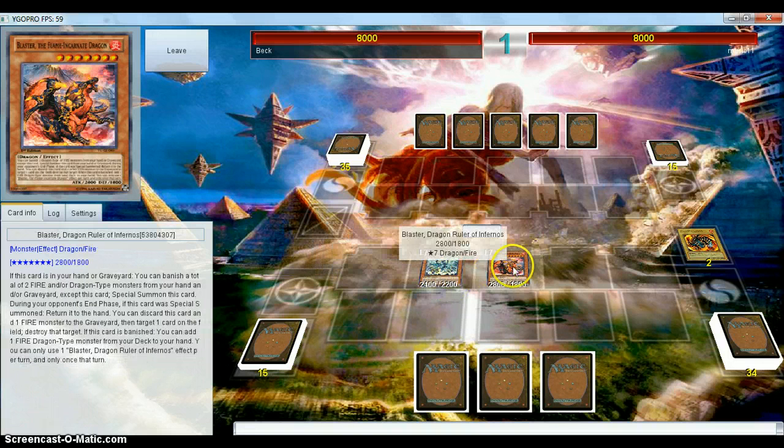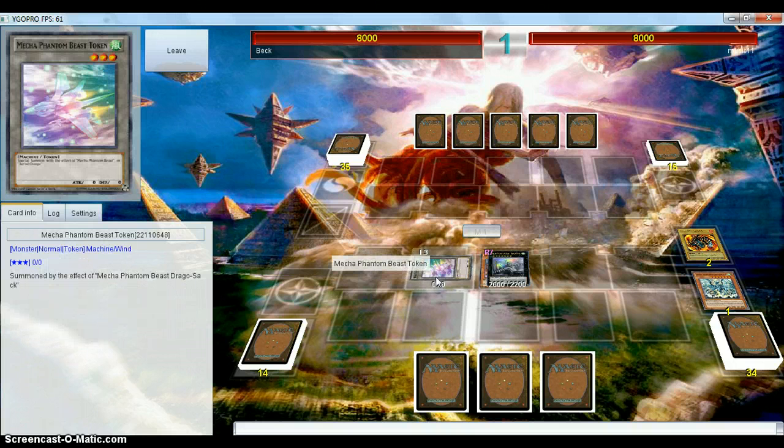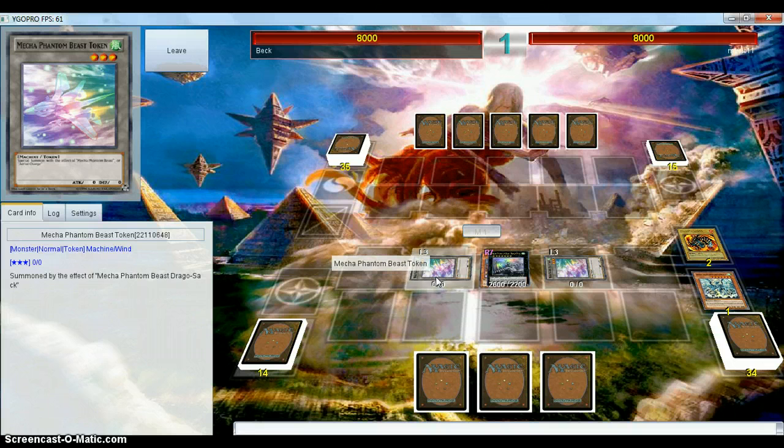He's going to banish Burner plus Flamvell Guard for a Tempest. I guess he's just going to open up with a Draco Sack. His hand must be really subpar. Either he's an inexperienced player or his hand's got to be really subpar. This deck can do a lot of really cool stuff. And one thing I've learned when you're playing Dragon Rulers — Metal Dragons, whatever you want to call them — your main goal on turn one is not to set up a field with a Draco Sack and some tokens, although that is usually a byproduct of what you do.